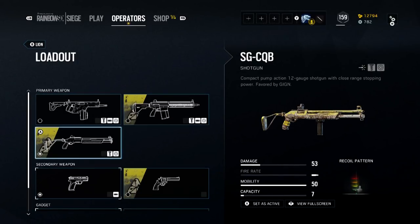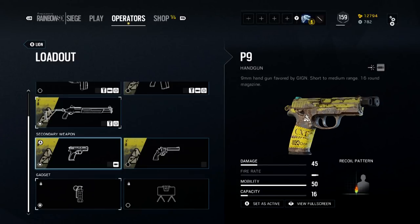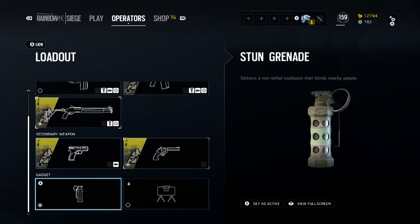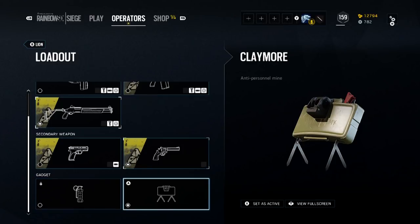The SGCQB does respectable damage at 53 with an ammo capacity of 7. It is pump action with a slower rate of fire, but it's not as slow as some of the other ones. Handgun choices are also going to be the same as the rest of the GIGN operators: the P9 at 45 damage and an ammo capacity of 16, or the LFP 586 revolver with a hefty 78 damage, but with more recoil, slower rate of fire, and only a six-round capacity with a slower reload. Secondary gadgets are a choice between either a stun grenade or a claymore — it's going to depend on your play style as well as the map you find yourself playing.